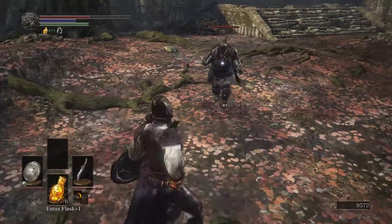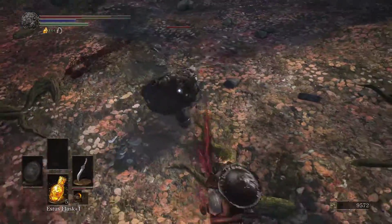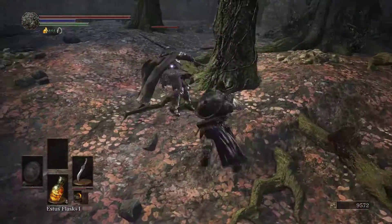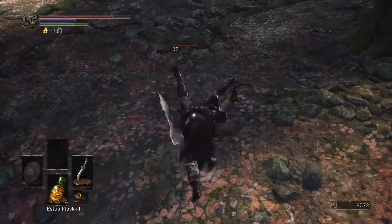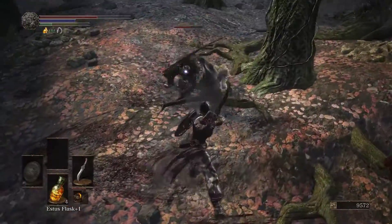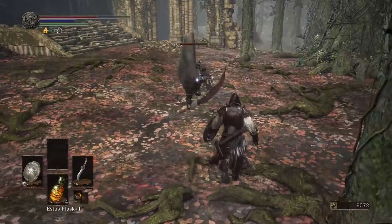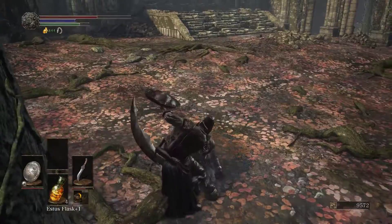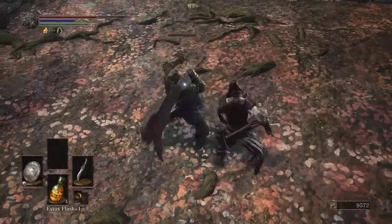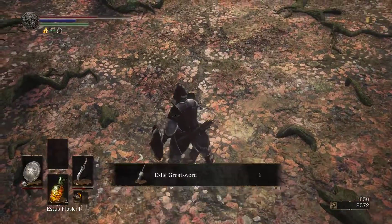I didn't know what I was doing there. This guy's got some poise and hacks, because his attacks home in on you. Gotcha. And again. And that does it for this guy. You don't want me to slash you. Drops the Exile Greatsword — it's actually a pretty cool weapon.